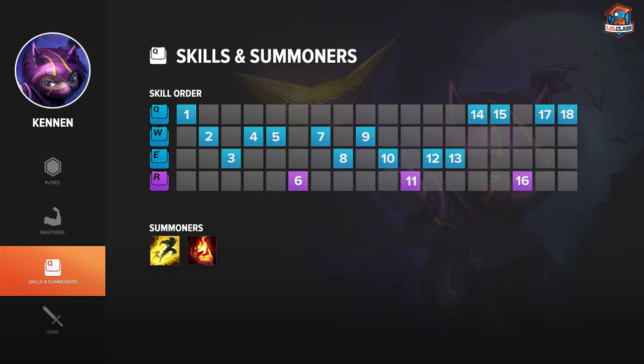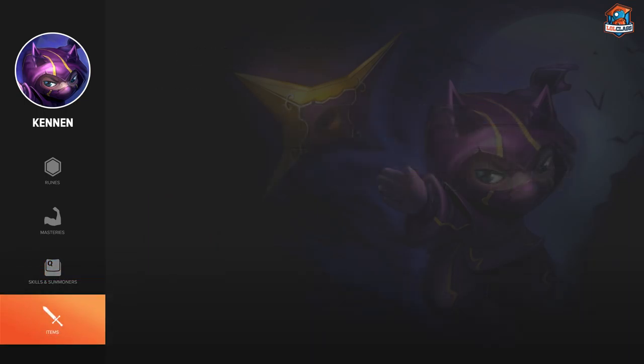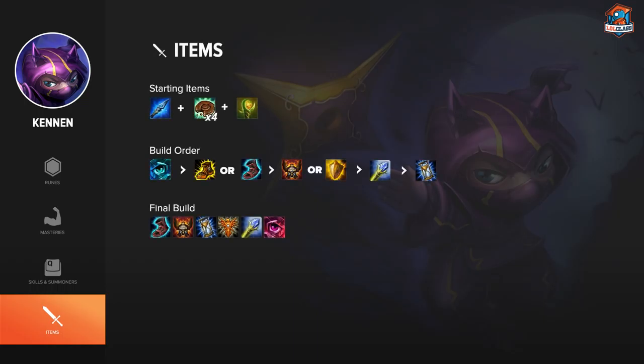The reason you're maxing W first is because it lowers the cooldown very effectively, and you're able to get it off with basically any of your abilities. If you're Q-ing them, you can W them right away. If you're getting your third auto-attack with your passive, you can W them right away. When you're ulting them, the W's going to hit everyone in your ult. W is just the easiest thing to reliably hit, and the cooldown goes down dramatically as you max it.